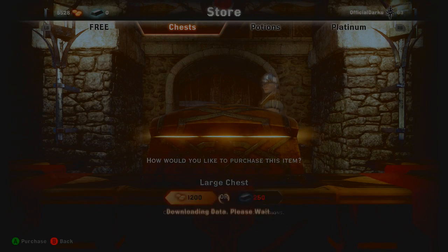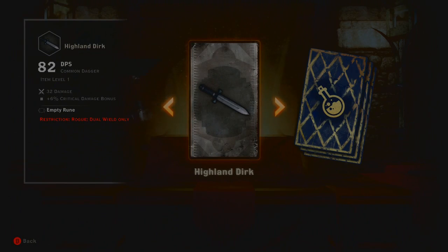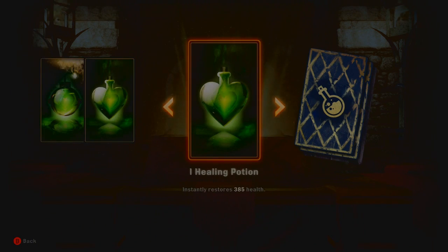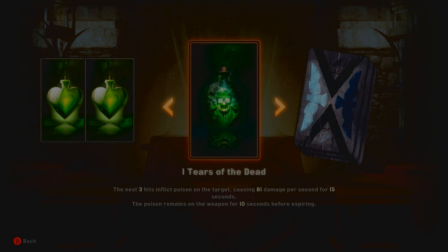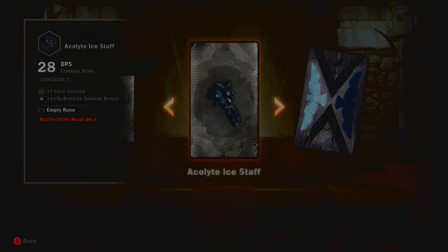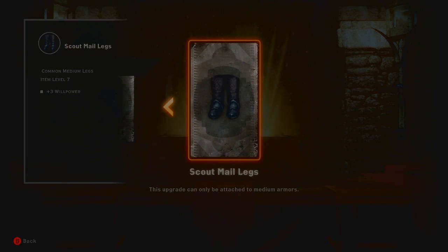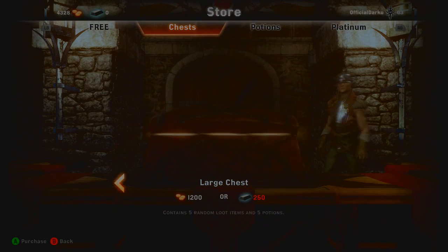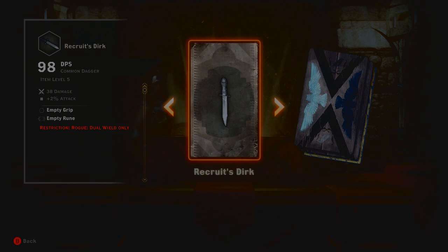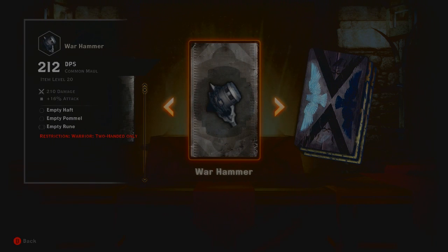Chest number 2. Got this one — not bad, 82 DPS. Another healing mist, healing potion, healing potion. Tears of the Dead — yeah that's good. We've got a balanced hunting longbow, not sure how that compares to mine. An aggressive bow as well, not bad. Acolyte ice staff — not that great, 28 DPS. More male leg things — that'll help in the long run. Recruit dirk — 98 DPS, I think it's for the assassin. Next we've got a war hammer — oh my god, 212 DPS on this! It's apparently a common one but I've never come across something like that.